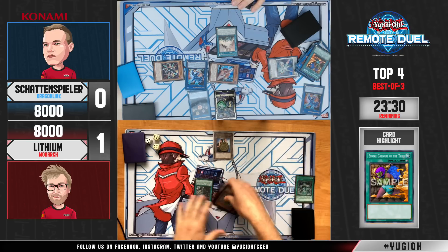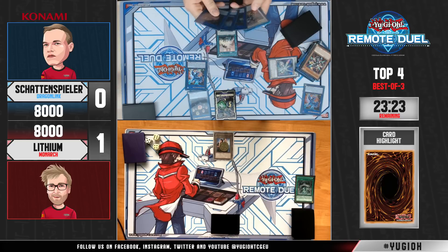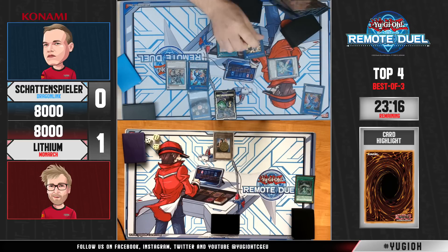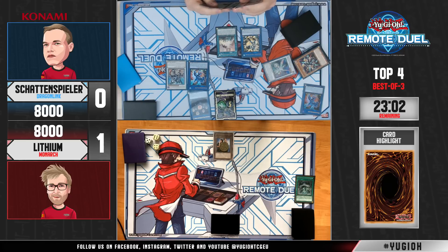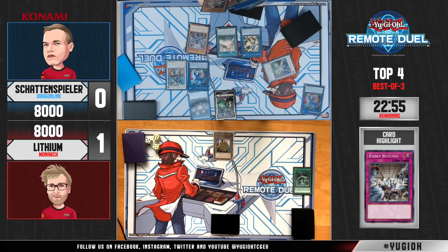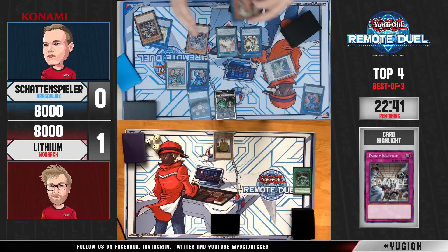He gets rid of Stormforth. He will put up Savage Dragon, so he has double negation on the field. I do like this line — it is risky though, because your opponent can topdeck any Monarch spell and trap, activate Pantheism, and force your board with the Evenly Matcheds. He's definitely going to try his best to stay alive. Both players are really putting up a good fight — this match is looking incredibly good, both players showing us how powerful their decks are.